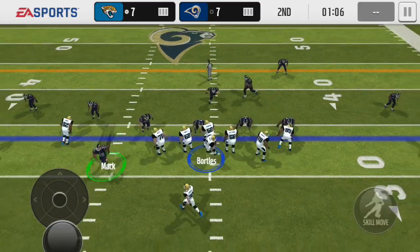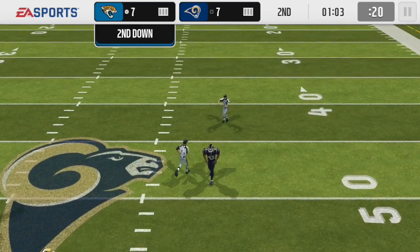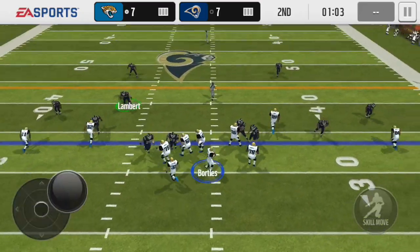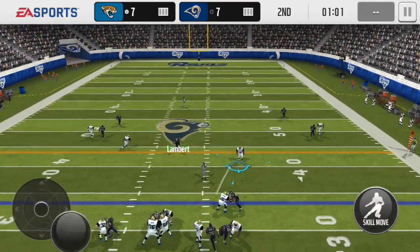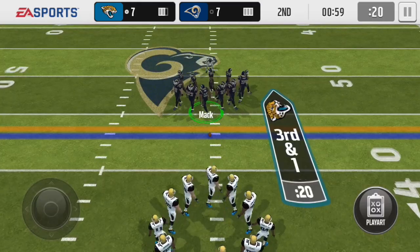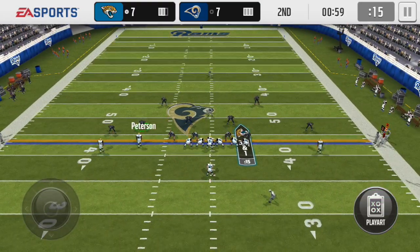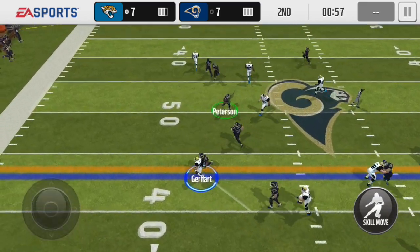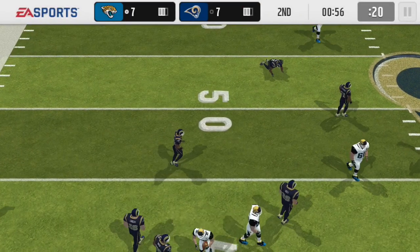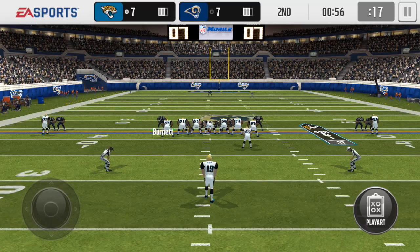I'm gonna blitz out the outside with Khalil Mack. We just missed a sack but at the same time we could have had an interception — we do bat the ball down though, so not too much time was wasted off the clock. I'm gonna use Jack Lambert yet again and I barely stopped them from getting the first down. On third and short with 59 seconds left, they toss the ball out — looks like they're gonna get a first down, but then my guy comes in and just destroys Toby Gayhart. I call a timeout here just so I can get the ball back with a good amount of time and score another touchdown hopefully.